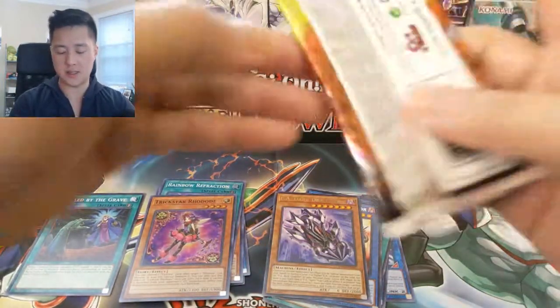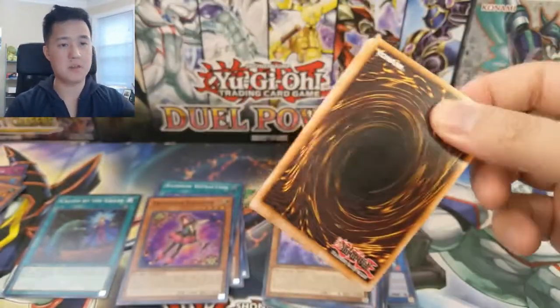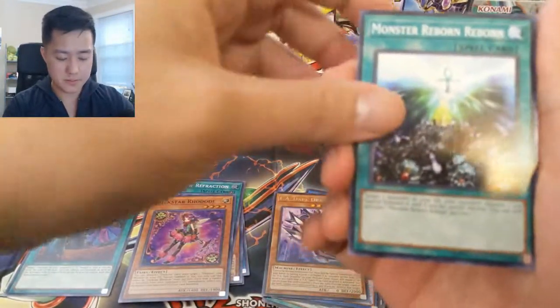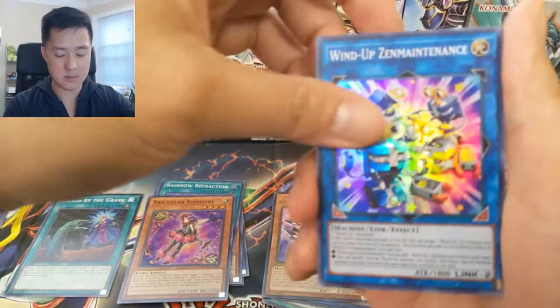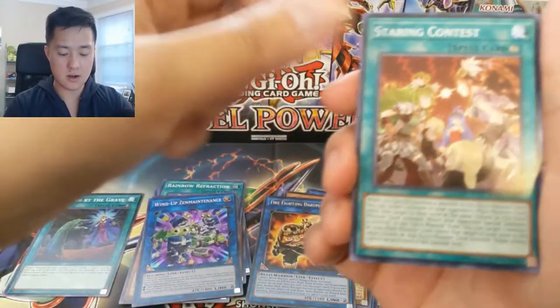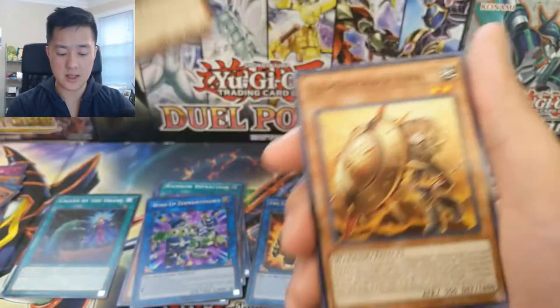Four packs left. Maybe just an ultra rare — I think there's only one, that World Legacy Suggestion, that's really great. Monster Reborn, another Defrag, and getting some dupes at this point. Fire Fighting Daruma Doll — what is going on here? Starling, Staring Contest, Altergeist Pixiel, and then Elemental Saber Aina, Star Bloom.